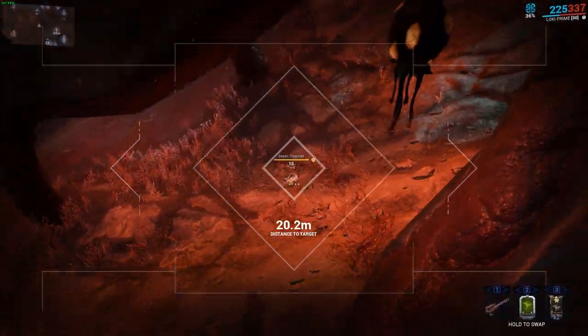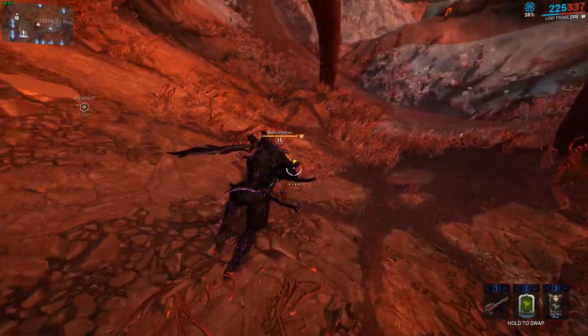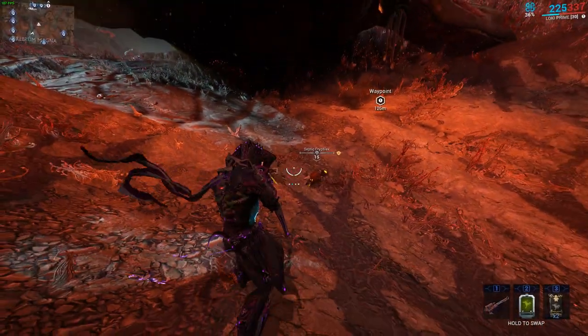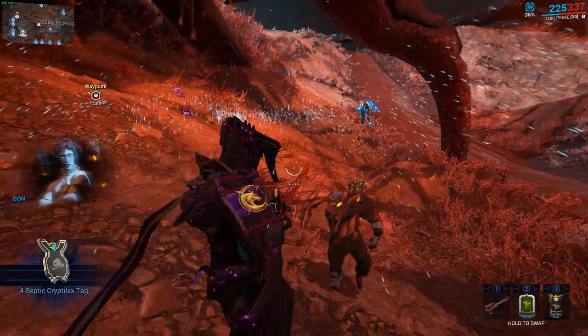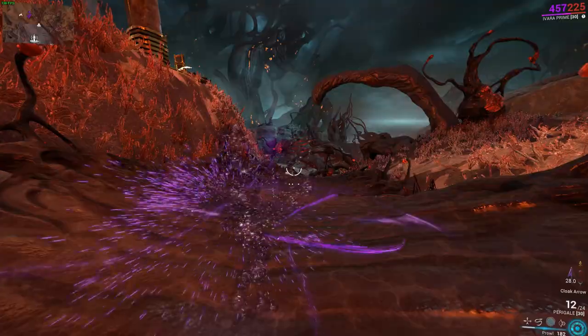The Panzer Vulpafyla — the incredible, the undying, the cute in some odd way — pet to have by your side in high-end gameplay. Keep in mind the Smeeta Kavat is incredibly good, but in my opinion only for farming. That's been me. Hope you guys enjoyed. I love all of you guys, and I'll see you guys on the next one. Papa Weasel, out.